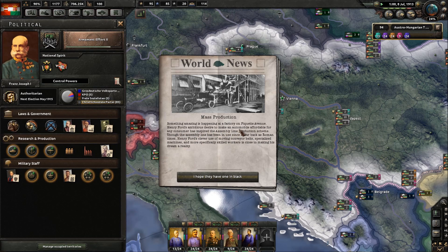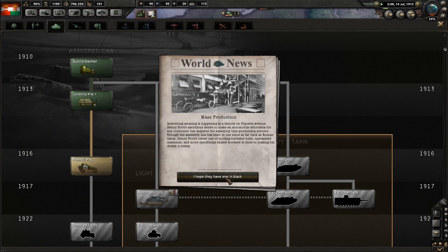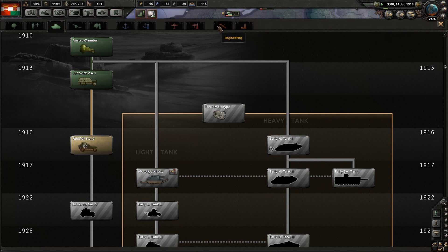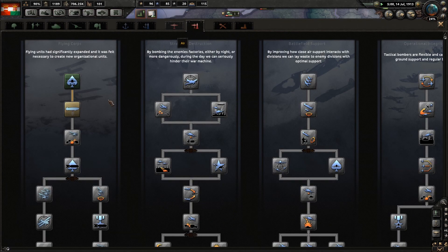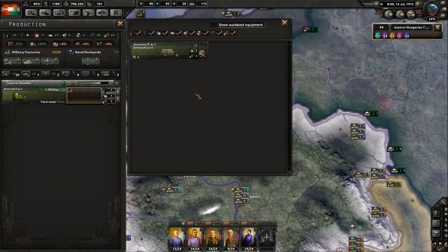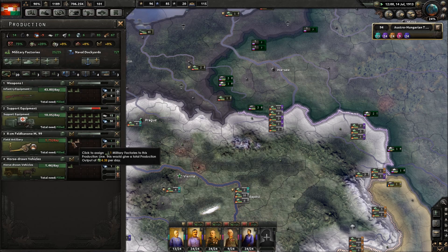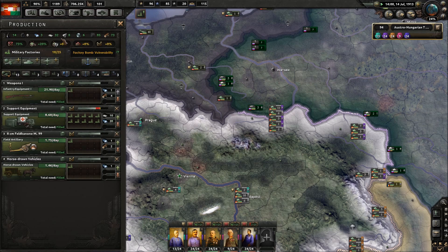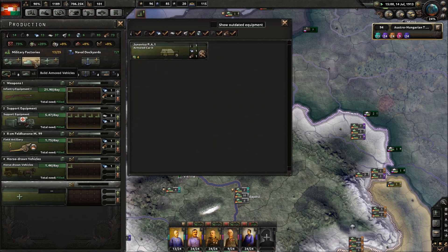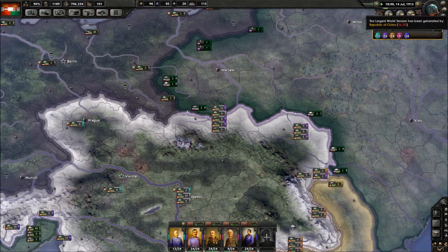Henry Ford's ambition and desire to make the automobile affordable for any consumer has inspired - speaking of automobiles - a new armoured car. Mass production! So we can't do anything there, that's all done. This needs upgrades - we're going to work on that. We need to change the production now over to the new armoured car. A hell of a lot of upgrades need to be done - let's change that over to the max. We can get them upgraded.